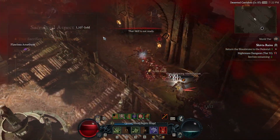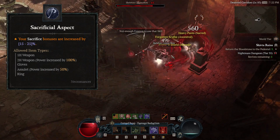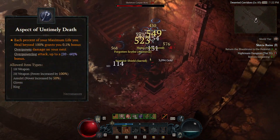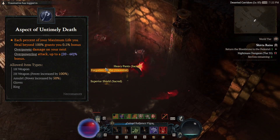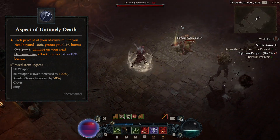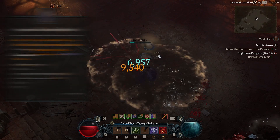The next one would be the Sacrificial Aspect. This will increase the bonuses of your sacrifice, if you see fit. You can put this on your ring, your gloves, or your amulet, but really our two options are the ring or gloves. Next is the Aspect of Untimely Death. For every percent of your maximum life you heal beyond 100%, you gain 0.5% overpower damage on your next overpowering attack, up to 60%. You could argue putting this on your amulet, however, I believe the Bloodbathed or Grasping Veins aspect to be more important on the amulet. So for Aspect of Untimely Death, I would leave that to your rings or gloves.